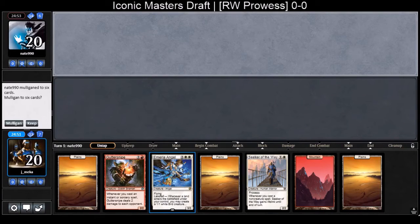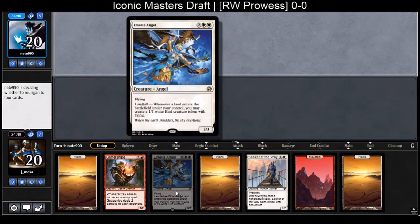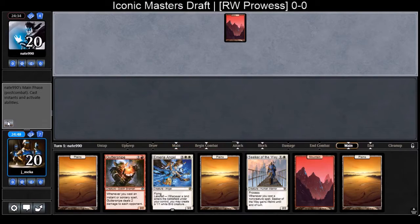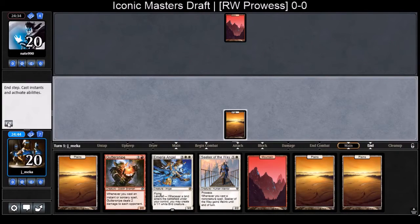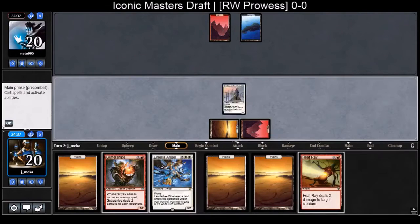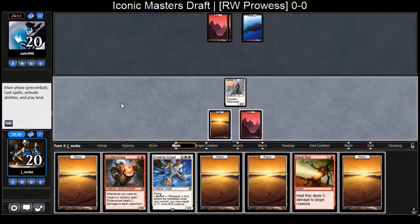I'm going to keep — it's got one of my better cards so I'm keeping. Mirror Angel — if someone leaves this unchecked it kind of takes over the game. It's really good, pretty amazing. I'm only getting to five mana. Red okay. I have a really sick curve: Guttersnipe, Mirror Angel, and a Heat Ray.